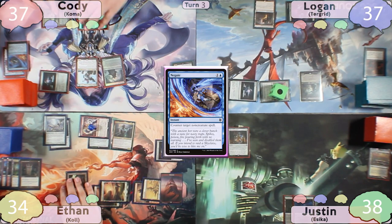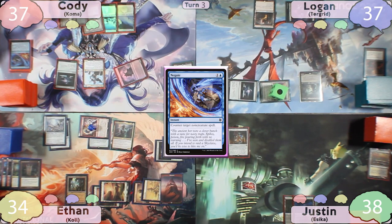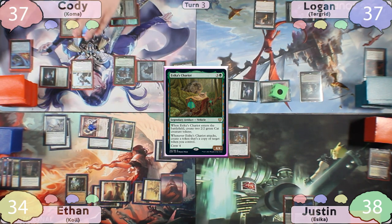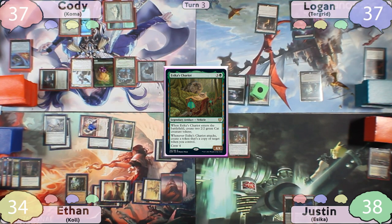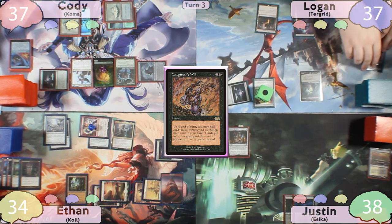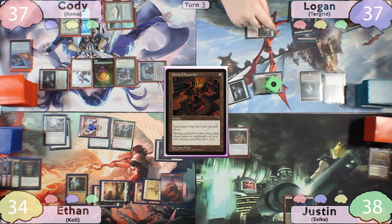Cody plays another Snow-Covered Island, activates Frost Augur — it is not a snow permanent — so instead he casts Essika's Chariot, making two 2/2 Cat tokens, and passes to Logan. On Logan's turn, he casts Yawgmoth's Will. Yawgmoth's Will is exiled and then he plays the only two cards in his graveyard, which were milled by Justin — a Swamp and an Anvil of Bogarden.